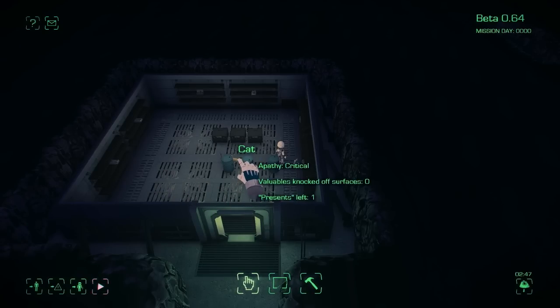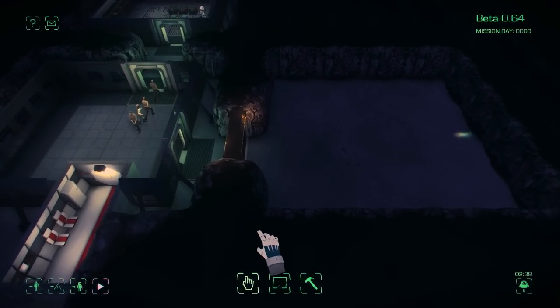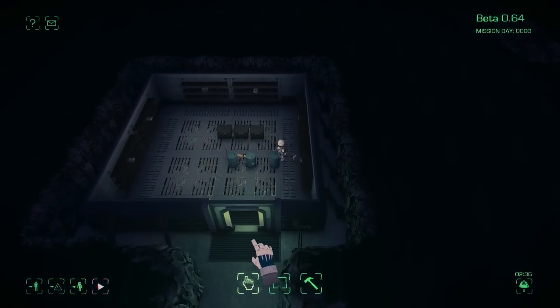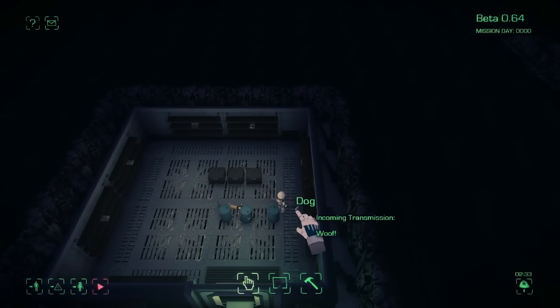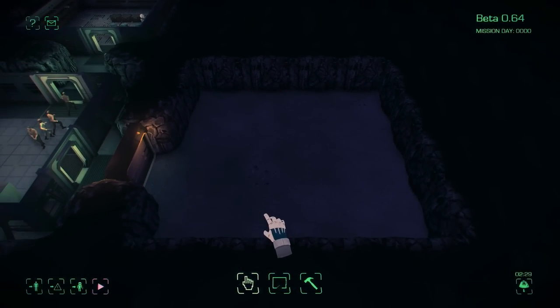Other things that live inside our base: we have a cat over here whose apathy levels are apparently at critical — valuables knocked off surfaces zero, and one present has been left. I think we have a dog too, although I don't know where the dog is. Incoming transmission. Woof — I'm sure it's incredibly important. That neighbor dog needs to find out.